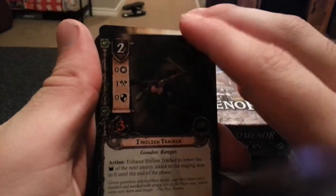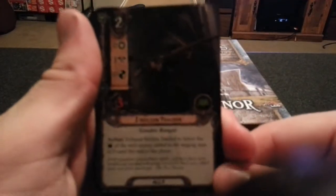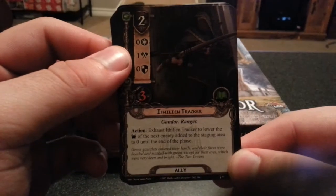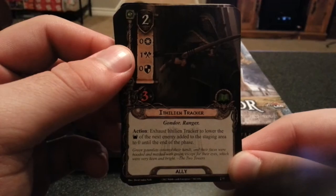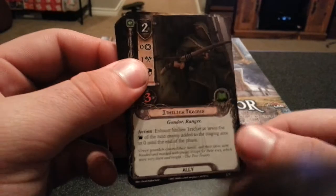Next we have Ithilien Tracker. Exhaust Ithilien Tracker to lower the threat of the next enemy added to the staging area to zero until the end of the phase. That sounds like a good card.